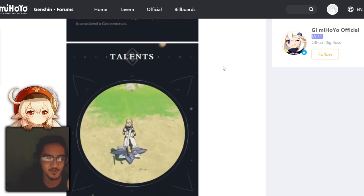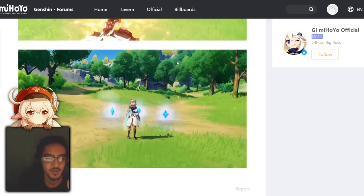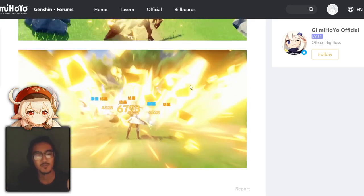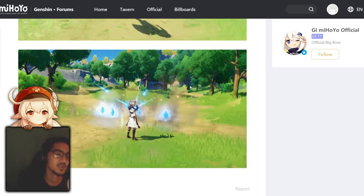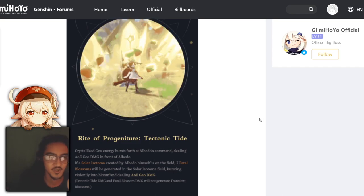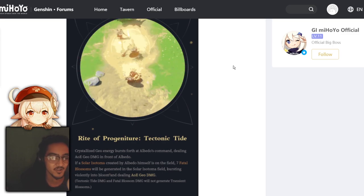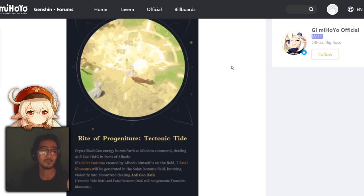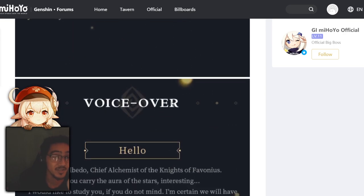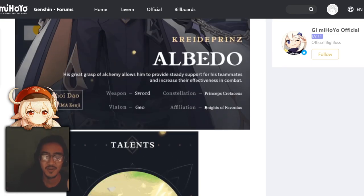Next is the ultimate — it was kind of hard to see in the trailer as well. Here it is: pretty much the same description if you want to take a look. Here's a better look at it — he shoots crystals out from the ground. They didn't show the fatal blossoms yet; it just summons blossoms around him and they explode. If you look closely, right after the explosion there's a bunch of blossoms that explode around him. I'm not sure how the targeting works — maybe it's just around him or onto the nearest enemy. But that's honestly looking pretty promising; I'm getting really excited for Albedo. There's a lot more information on the Genshin forums if you want to check out the story and whatnot — you'll get the news before anyone else sends it out.